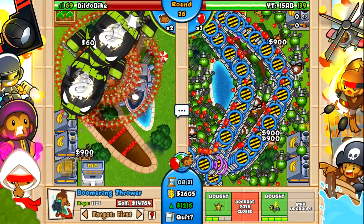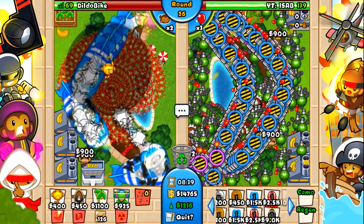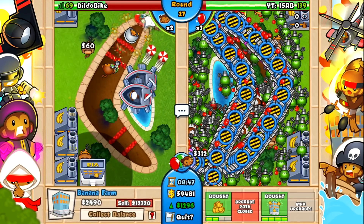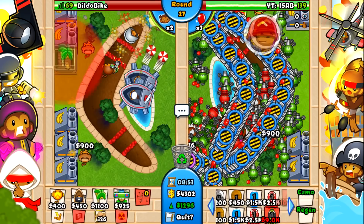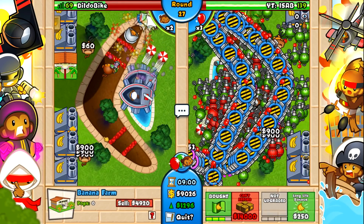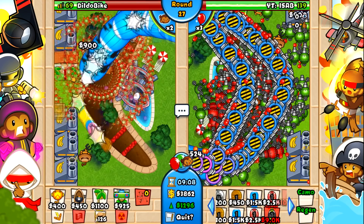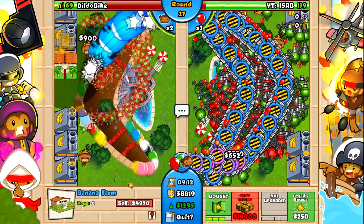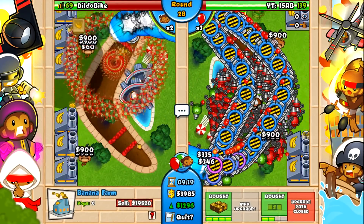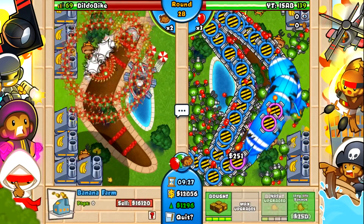In what world does the fifth tier boomerang ability not detect camos? The fourth tier boomerang ability attacks camos, but the fifth tier doesn't — what? Not knowing that, I just randomly died, so that wasn't supposed to happen. But it did, so I guess it's actually not that busted. It can't defend camos, so it's clearly not completely OP. We're gonna bring in another game on Wadle Trees.